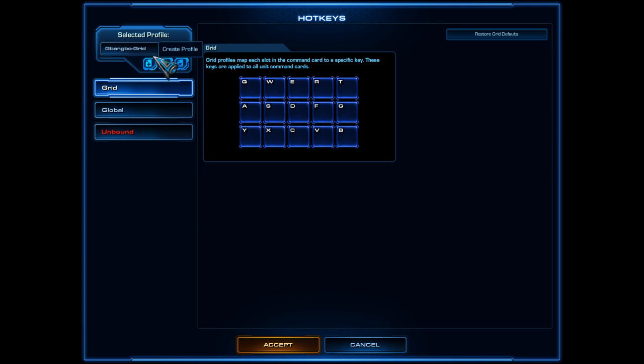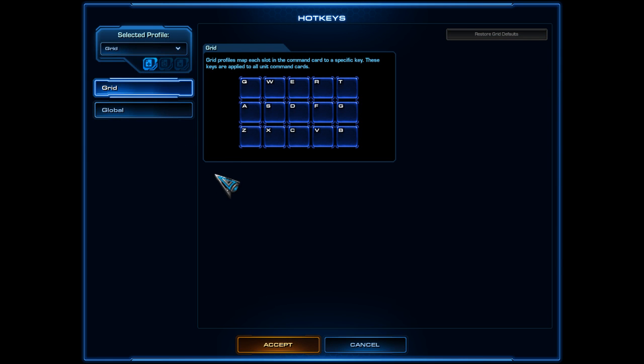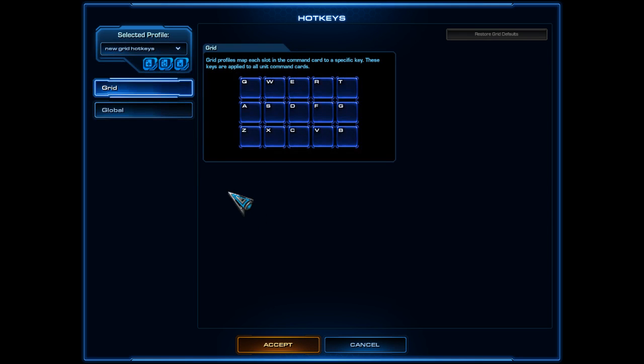To set it up, go to Select Profile and choose Grid. Then create a new profile and name it whatever you like - for example, New Grid Profile or New Grid Hotkeys - and hit Create. I personally need to make adjustments because I have a German keyboard.